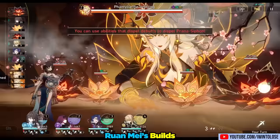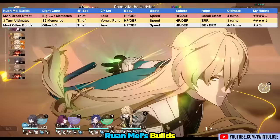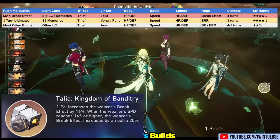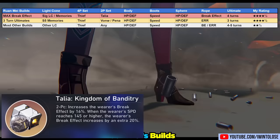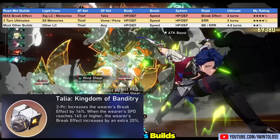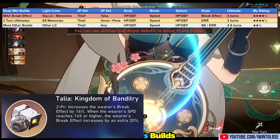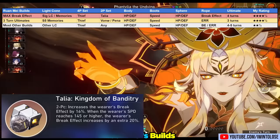Here are the main three builds I recommend. The first is a max break effect build, with either her signature light cone or Memories of the Past at any refinement. For her relic sets, the four-piece Thief and two-piece Talia will provide the most break effect. For main stats: HP percent or defense percent body, speed boots, HP percent or defense percent sphere, and a break effect rope. The goal is to maximize the break damage she deals and the time the enemy is delayed. She will usually get her ultimate up in four turns, just in time to reapply the flower when you're about to break the enemy again.